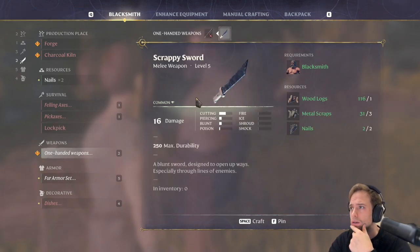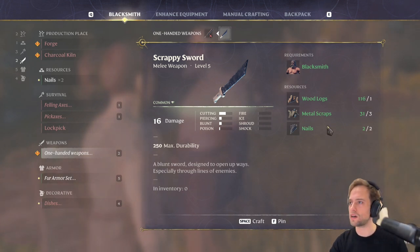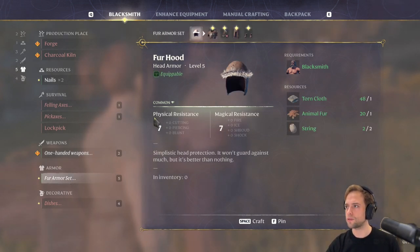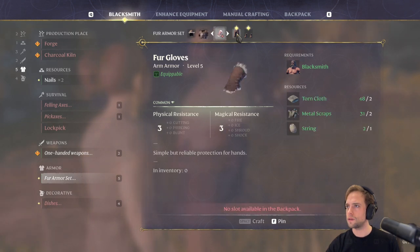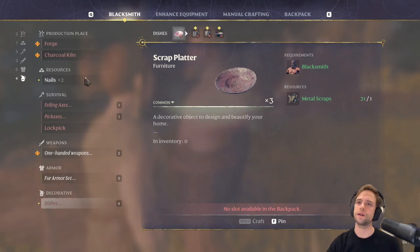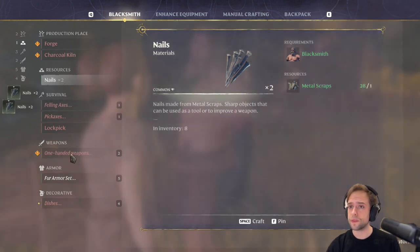Look at us. The good point of having struggled to find this dude for so long is that now I'm absolutely stacked on stuff. And I told you it was a good thing to keep the nails, Chad. Full armor set. Wow. We're going to be better. Dishes? Why would I need dishes? Oh, it's decorative. Fine. And we can make additional nails. Let's make a few.